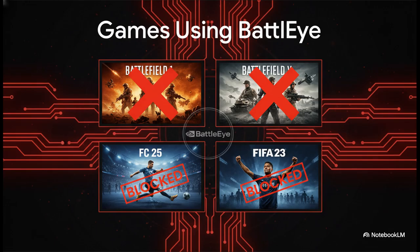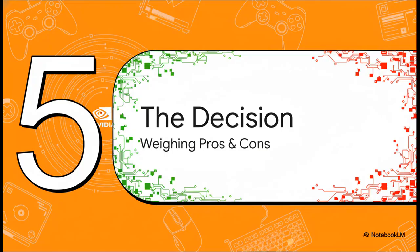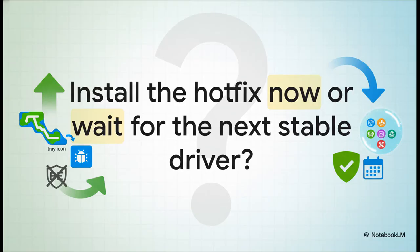If you play any of these, updating right now is just not an option. So what's the play here? If that color banding or the tray icon bug has been driving you absolutely mad and you don't touch any games that use BattleEye, then this hotfix is probably a godsend — go for it. But for everyone else, the smart move is probably to just wait for the next full, stable, game-ready driver. Usually all the fixes from a hotfix get rolled into the next major release within a few weeks anyway, so hopefully you won't have to wait too long for a fix that doesn't nuke half your game library. Ultimately, the choice is yours.